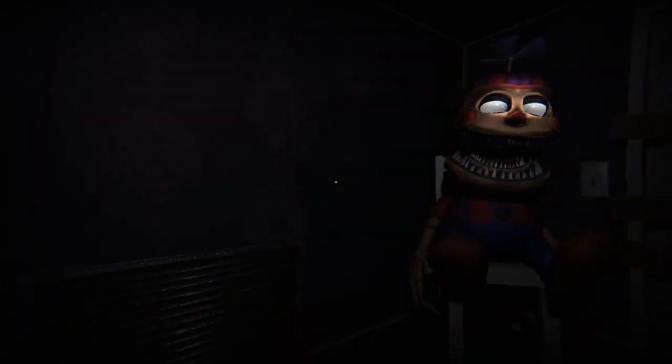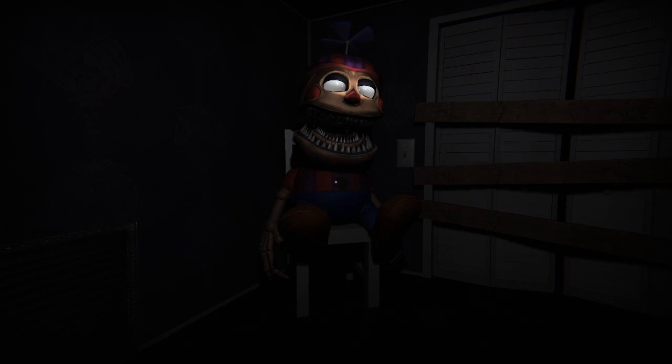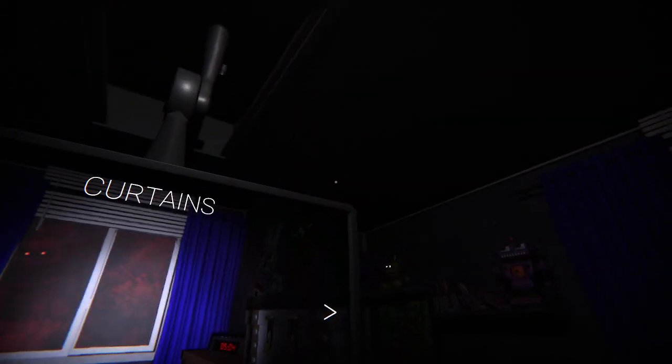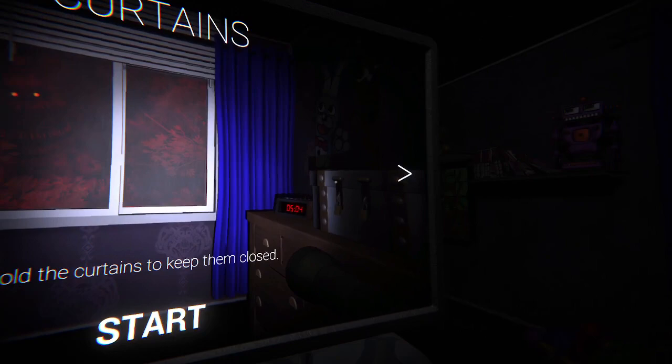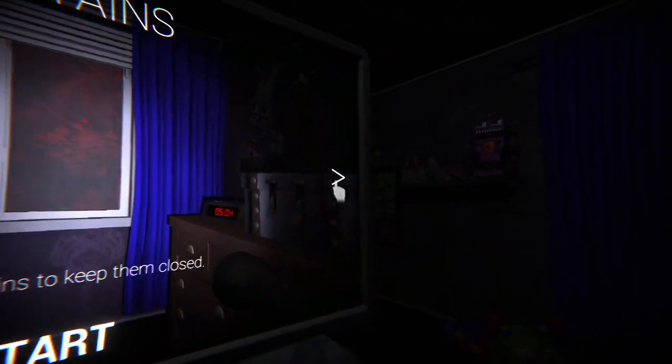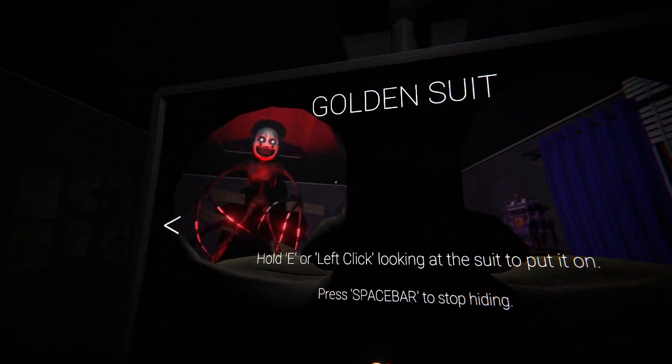We got Nightmare Balloon Boy. Well, that is Balloon Boy, but this is the Glitched Attraction. It's like an escape room full of FNAF levels. And the first one here is in the FNAF 4 bedroom. And as you can see, we have our little tip manager here. My computer always has a hard time. The golden suit, including our good old friend here.